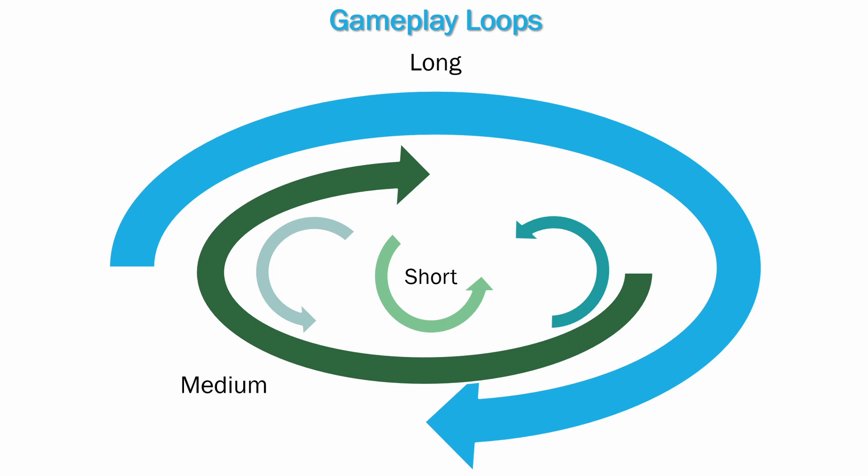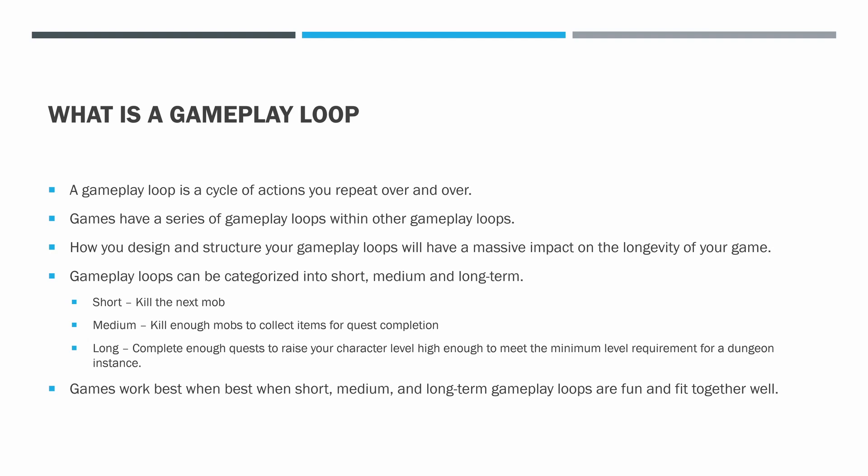A short term gameplay loop might be killing the next mob — whatever that combat entails. A medium gameplay loop is the loop of killing enough mobs to collect items for a quest completion. A longer term gameplay loop would be completing enough quests to raise your character level high enough to meet the minimum level requirement for a dungeon instance. Games work best when short, medium, and long term gameplay loops are fun and fit together well.